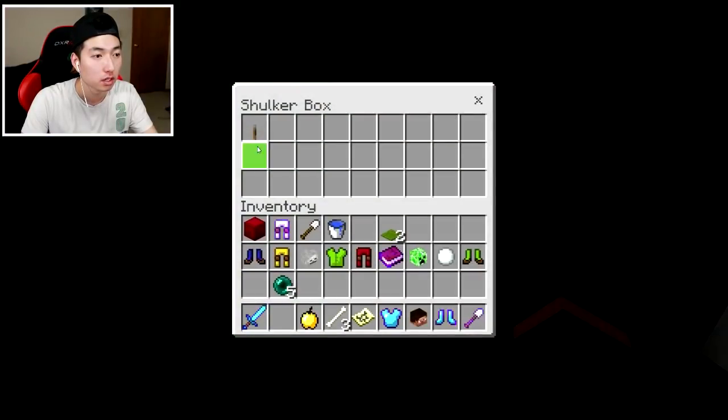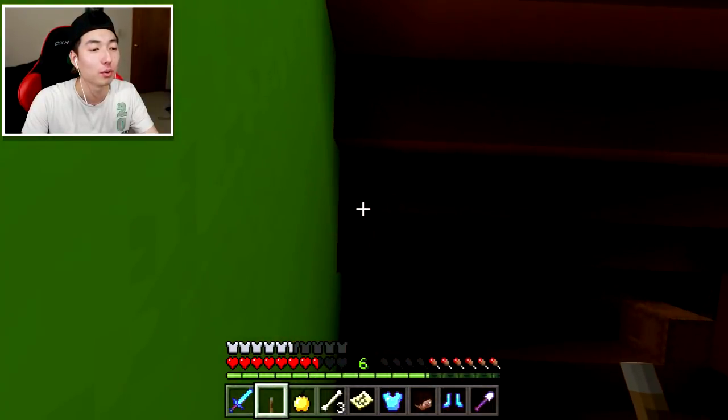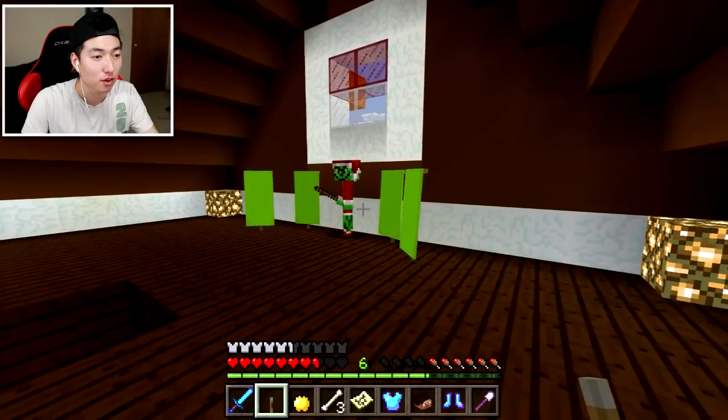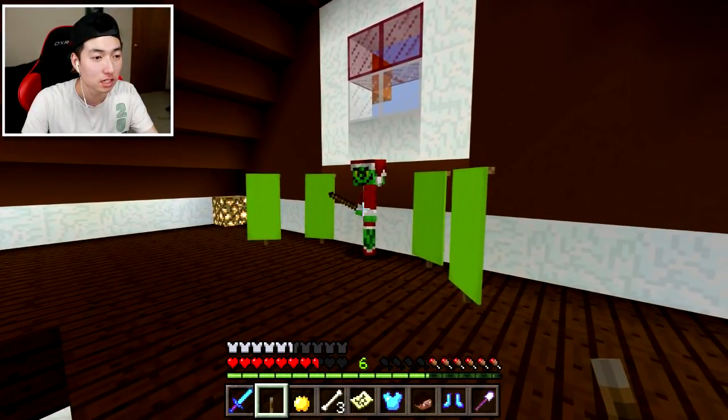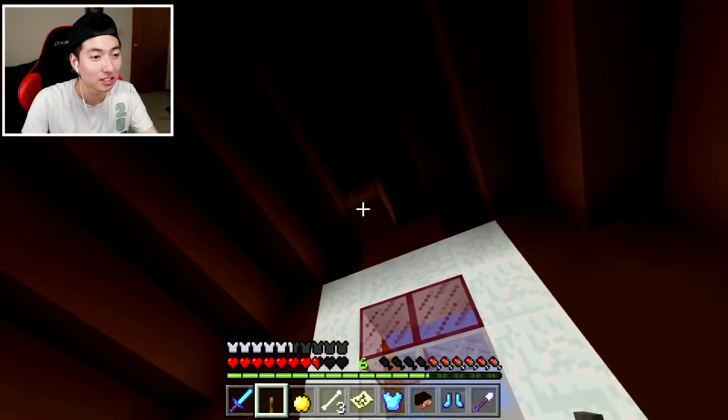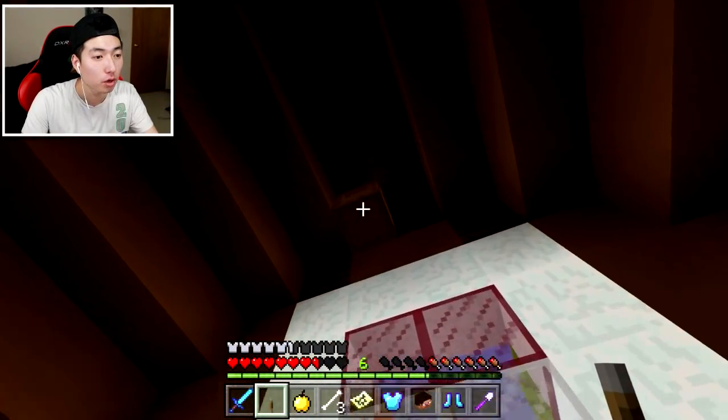There's a shulker box up here. Got it — Level 7 lever. What do you call it? Level 7 lever. Wait, what is this? That's not real, is it? Hold on — there's a shulker box right here. The pearl's in there. Let me open that.